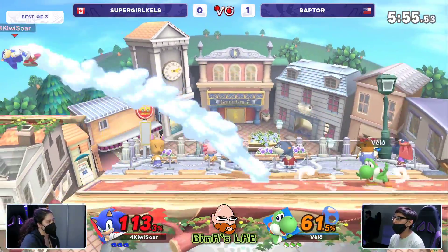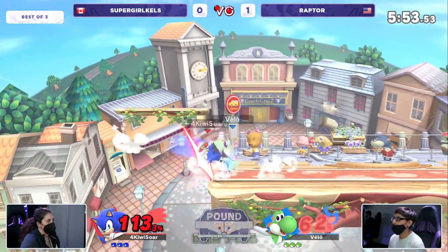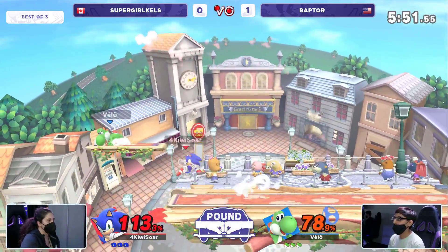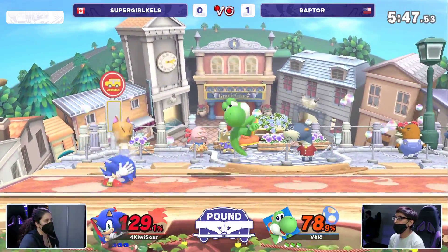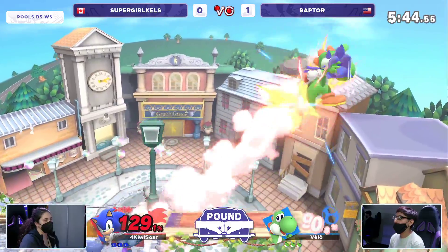You never really want a trade unless you have a huge lead, let alone against a character like Yoshi who's not exactly the lightest character. Yoshi actually has some weight to himself. That could be a bit frustrating. Switching to Town & City helps on the sides — not so much off the top, but Sonic mostly kills off the side anyway. Yoshi was killing off the top a lot of the time.